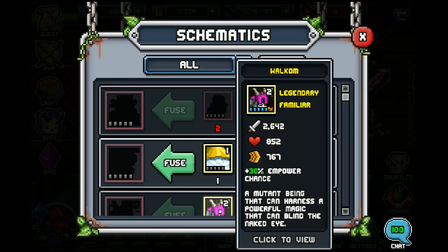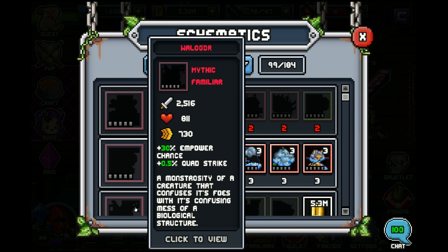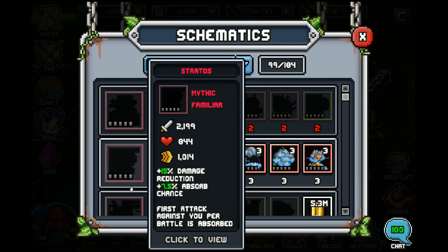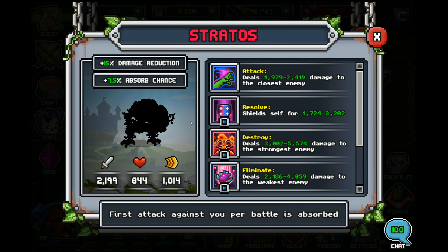Since he has 844 stamina, even though he's got damage reduction he still has only 844. That is less stamina than the Walkums I run, which I stable up to plus five — they have more health than him, so he would be able to work as a bait tank. But for example if you're using Wallogner and it is not stabled to plus three, he will not be able to bait tank. You'd have to stable Wallogner up to plus three to have Stratos be able to bait for him.